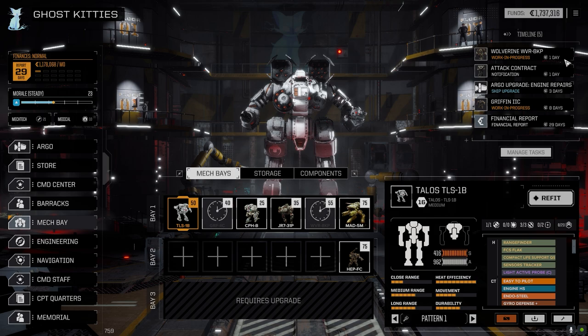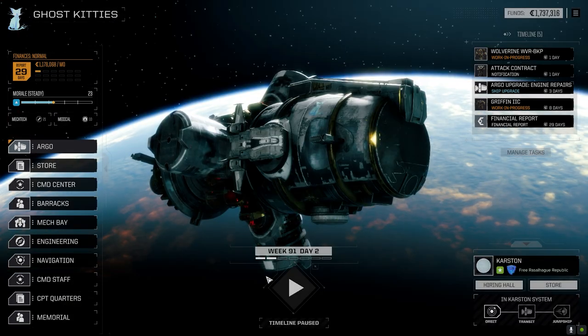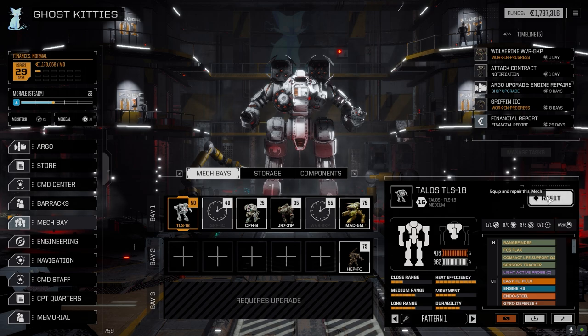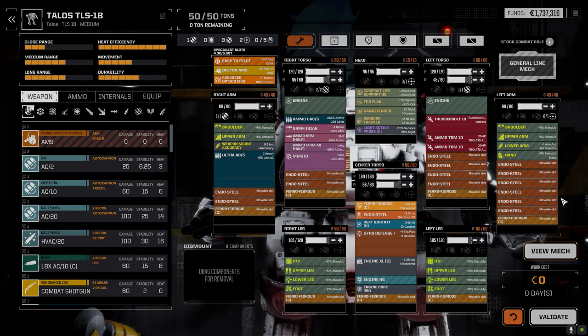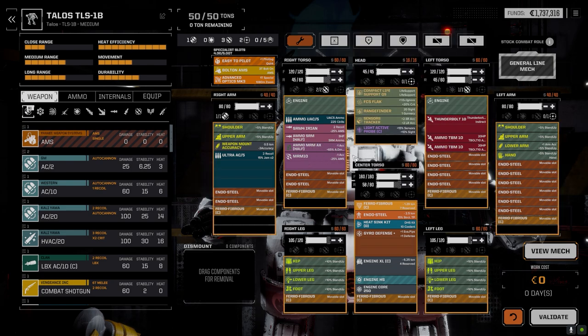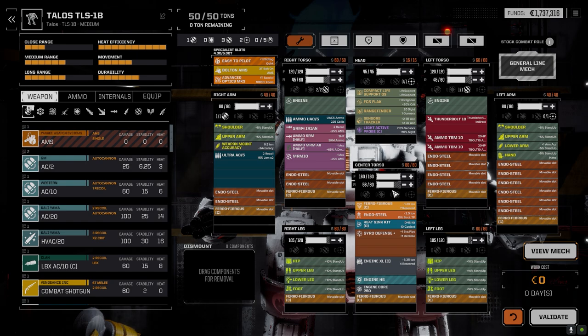That mech is being repaired but won't be back for this next battle, so we're going to wait one day for this attack notification to go off. I've got the engine repairs going as well — this will add extra weight to our drops so we can add more units. Let me double-check the Talos — I think I may have changed something there. MRM 10 with acid — no, I think we're pretty good. We need to get more MRM ammo though.